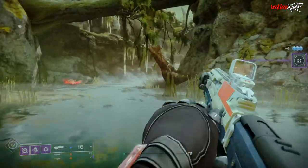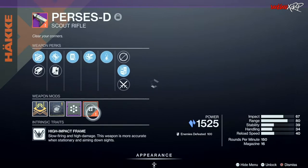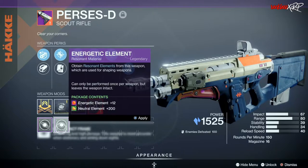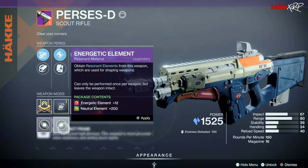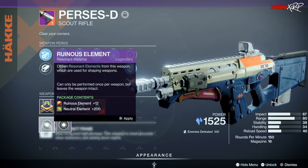Once you complete the attunement progress, go into your inventory, then select the weapon details, go to the mod section under where it says Deep Sight Resonance, and claim it by selecting one of the resonant materials shown. All resonant materials have a neutral element, but you will need to choose between two of the other elements in the different packages.